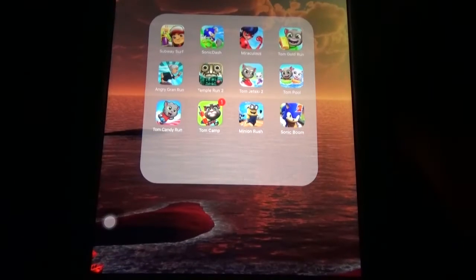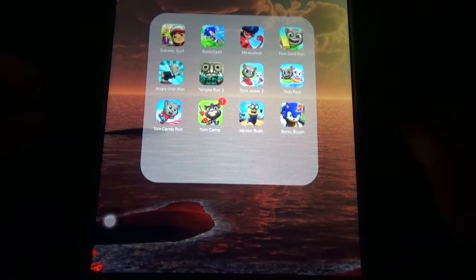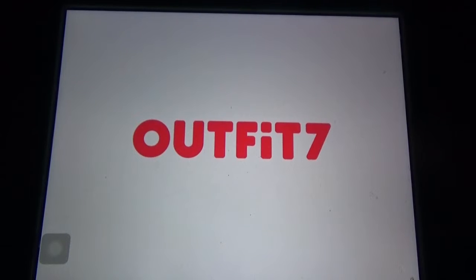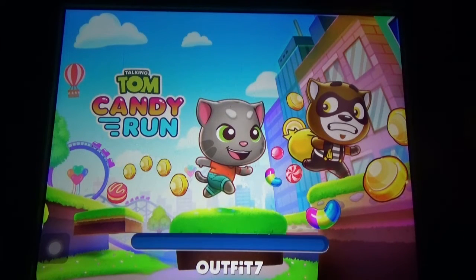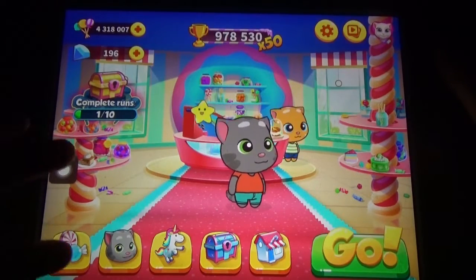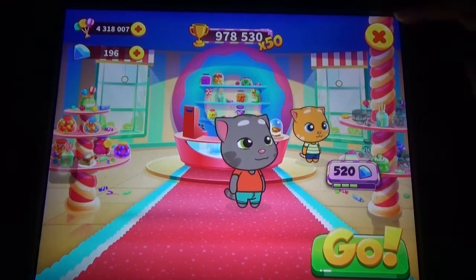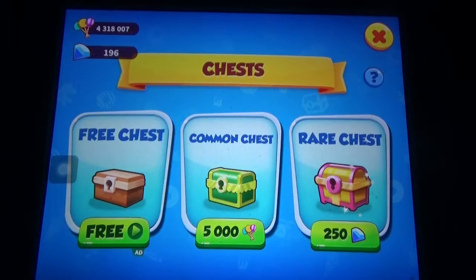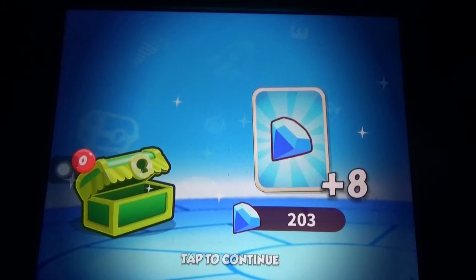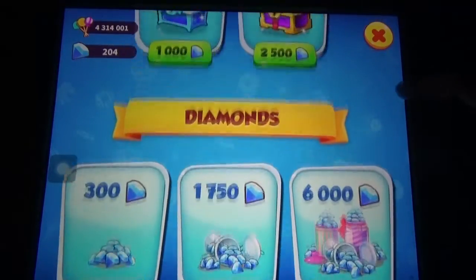Coming to Talking Tom Candy Run, Tom Pool, and Tom Camp. In Talking Tom Candy Run we need candies for everything — there's a build option and we built almost everything. We also need diamonds for the build option. You can buy the chest and open it to get items. You can buy candies for diamonds and diamonds for real money.